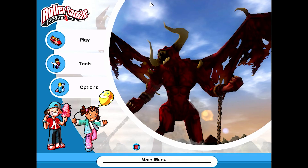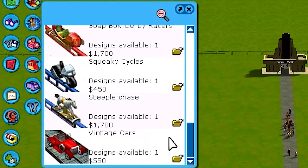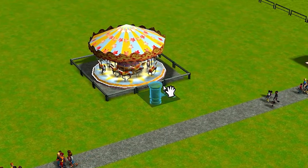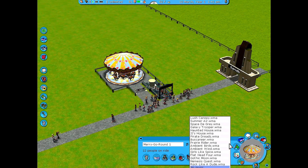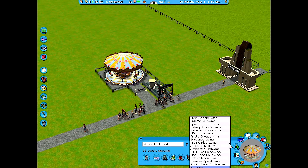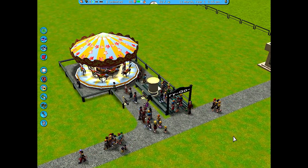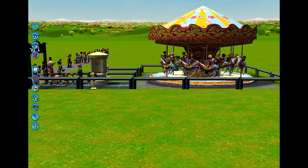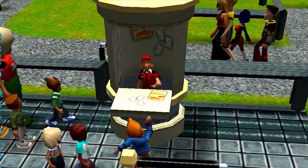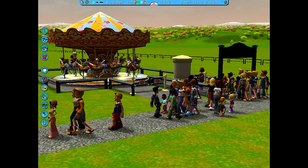Now let's move on to Rollercoaster Tycoon 3. This one's a little bit hard to figure out — it took me a while to learn the controls and even find the merry-go-round. I was a little disappointed because to my knowledge there wasn't any specific carousel music. I had to choose from a list of generic selections, so I chose Girls Like Spice, which was always my favorite back in the day. I also noticed the merry-go-round felt a little bit short — you'd go around a couple times and then get off. There were some more detailed guest interactions, like paying at the queue line and going past the attendant, which was a fun addition.